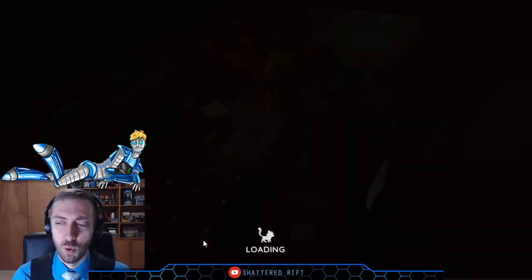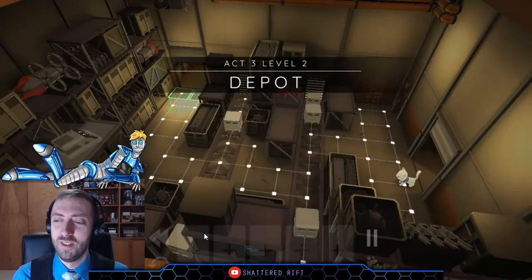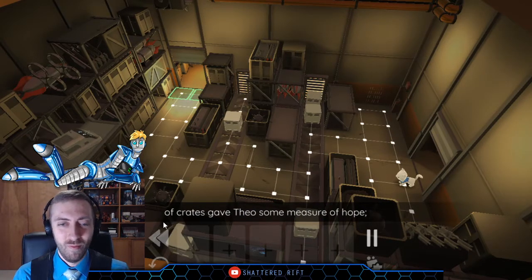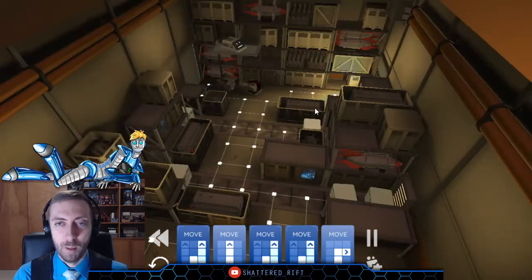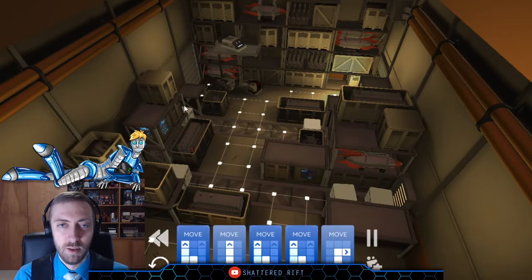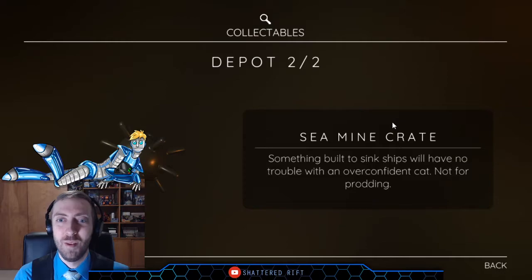You're enjoying the story, and I'm glad to hear that. It does sound like another sound we're very familiar with gave Theo some measure of hope — perhaps the killer would try to search the top of an unstable pile and fall to their doom. Depot: one out of two. Hefty weapon — great — sadly none of these weapons of destruction appear to be built with paws in mind; the world can be a very unfair place. Sea mine crate: something built to sink ships will have no trouble with an overconfident cat — not for prodding.